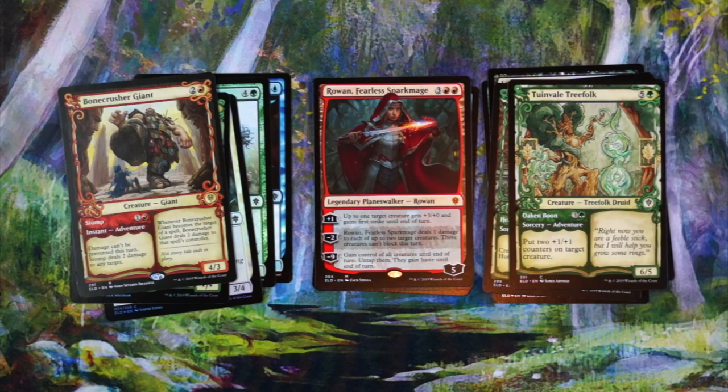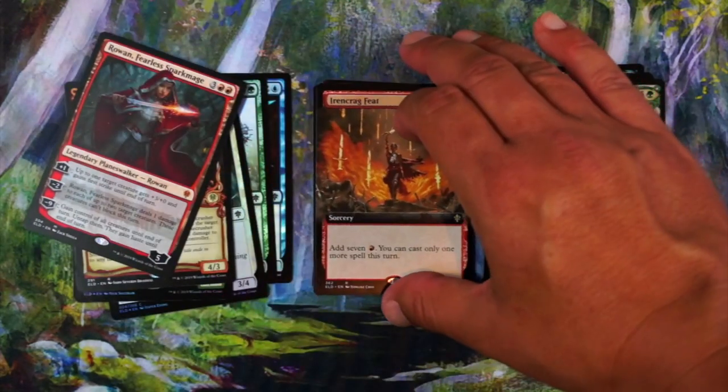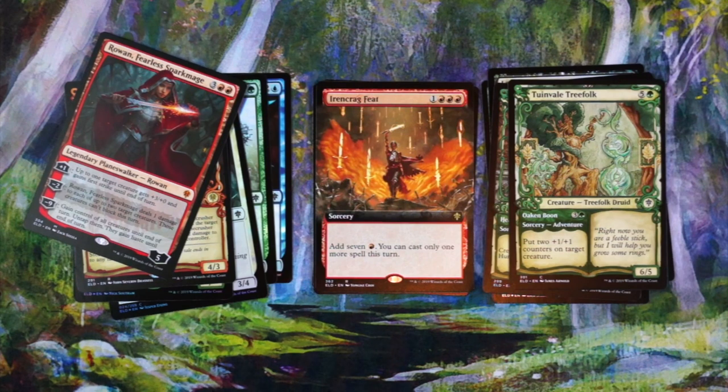Our planeswalker deck card — we got Rowan! A planeswalker right there. Three red, red for five loyalty. Plus one: up to one target creature gets plus three, plus zero and gains first strike until end of turn. Minus two: she deals one damage to each of up to two target creatures, and those creatures can't block this turn — I like that. Then minus nine: gain control of all creatures until end of turn, untap them. She's not bad for limited, I would actually definitely play her. The abilities all work pretty well. Our extended art is Irencrag Feat — unplayable limited card, but could be good for some kind of constructed. You're paying four mana to get three extra red and can only cast one more spell, so you really want to cast a seven-mana red spell. Get out of here. And our foil is Bonecrusher Giant in showcase — nice!